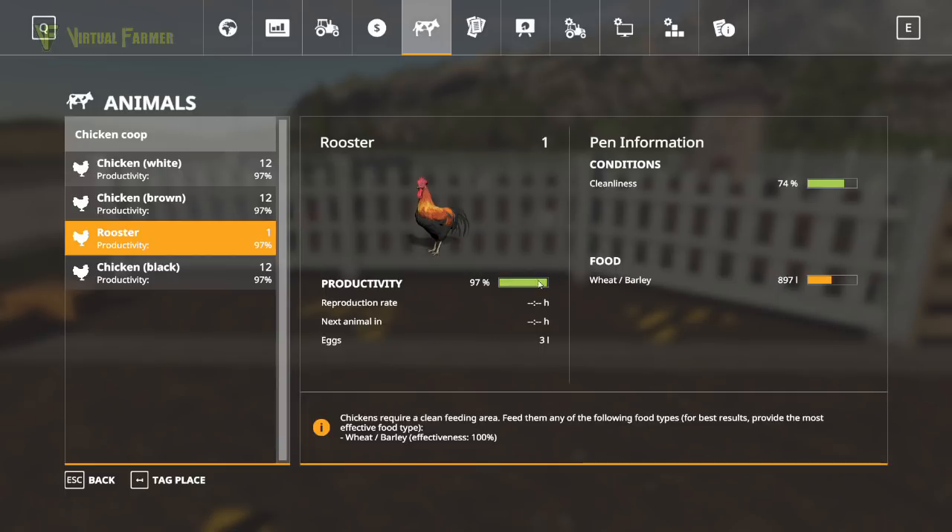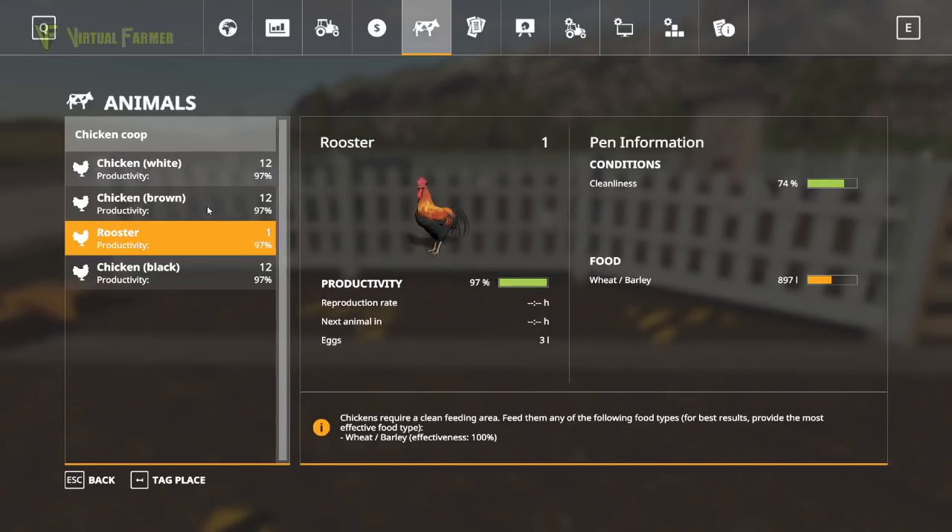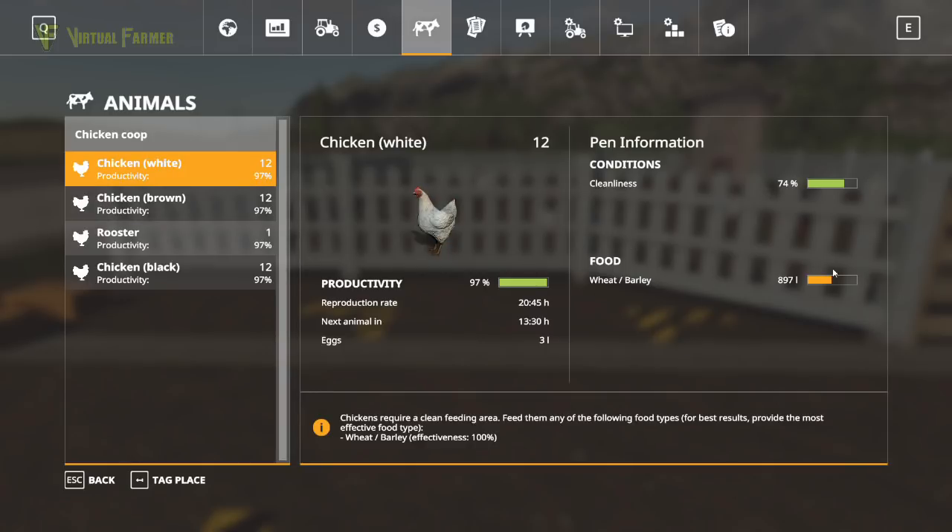Our productivity is shown here. As long as you keep your chickens fed they will maintain a high productivity. The reproduction rate refers to how often they reproduce; next animal in refers to when the next animal is produced; and eggs shows how many litres of eggs are in the current box — so three boxes doesn't mean three litres total, just the current box filling. Cleanliness shows the overall cleanliness of the entire pen, and food is tracked across all chickens and the rooster within the pen.